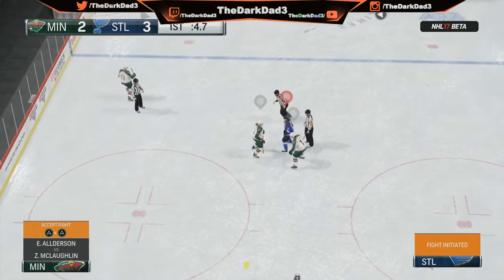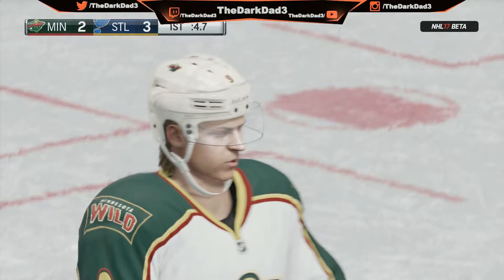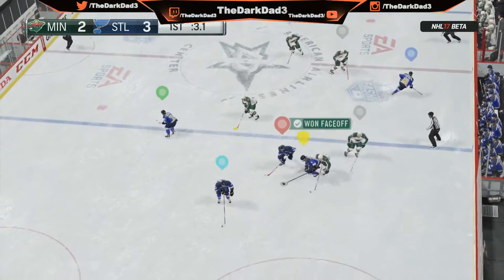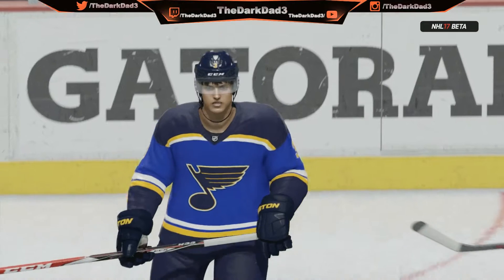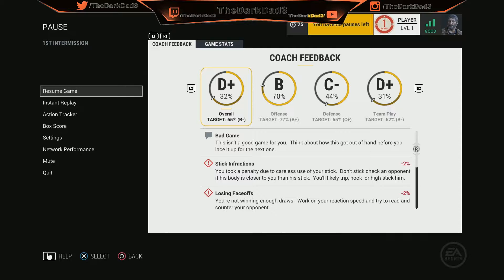Doesn't look like it's going to lead to much, but let's keep an eye on this pushing and shoving moving forward. Cox is left collecting tickets — he's got nobody to fight with. It's a face-off win. May not seem important in that territory, but they have possession. 20 minutes have now been played. The Blues lead by a narrow margin in a high-scoring game.